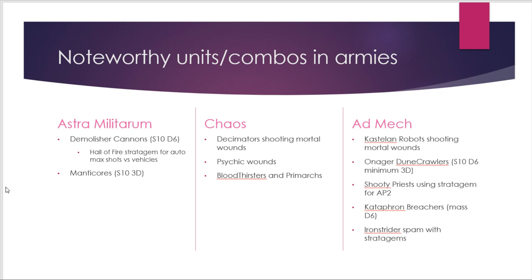Within Admech there's quite a lot of scary shooting. Castellan robots — Mars variants with Datasmith buffing them to shoot twice — can fairly easily pick up a Talamon if you have a few of those. Ironstrider Ballistarii and Crawler units are strength 10 so you lose Grim Responsibility, doing minimum 3 damage on D6. Shooty Priests using a stratagem to gain AP can also do surprising damage. Catafront Breacher spam, while not high strength, gets D6 damage versus vehicles and fires an incredible volume of shots. Even the Autocannon Ironstrider variety puts you in weight-of-dice territory.